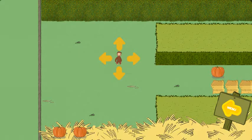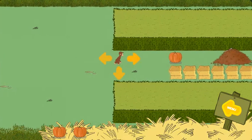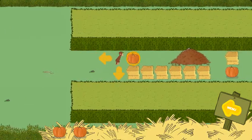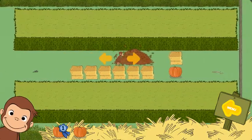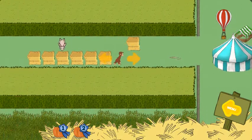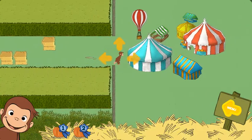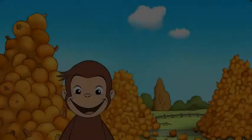The bunny is hiding in a leaf pile. You found the bunny. Now catch him. Hooray! You found all the pumpkins. Now help George. Great job!